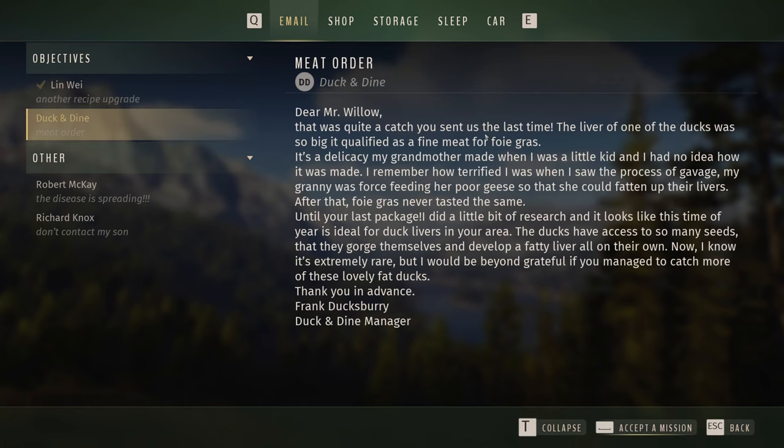The email reads 'Duck and Dine.' Dear Mr. Willow, that was quite a catch you sent us last time. The liver of one of the ducks was so big it qualified as fine meat for foie gras. It's a delicacy my grandfather made when I was a little kid. I remember how terrified I was when I saw the process of gavage — my granny was force-feeding her poor geese to fatten up their livers. After that, foie gras never tasted the same, until your last package. It looks like this time of year is ideal for duck livers in your area. The ducks have access to so many seeds that they gorge themselves and develop a fatty liver all on their own. I would be beyond grateful if you managed to catch more of these lovely fat ducks. Thank you in advance. Frank Duxbury, Duck and Dine Manager. Okay, let's accept the mission.